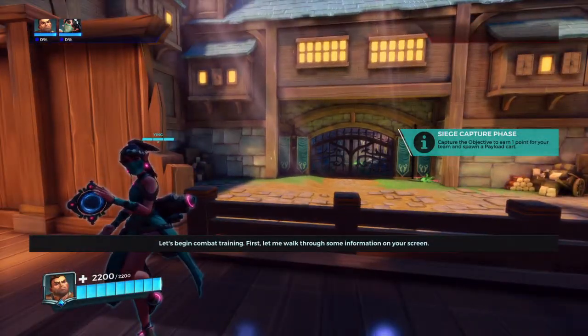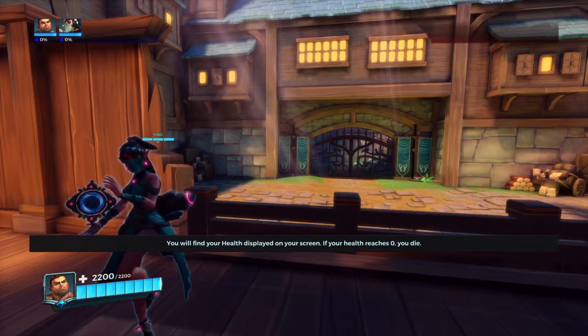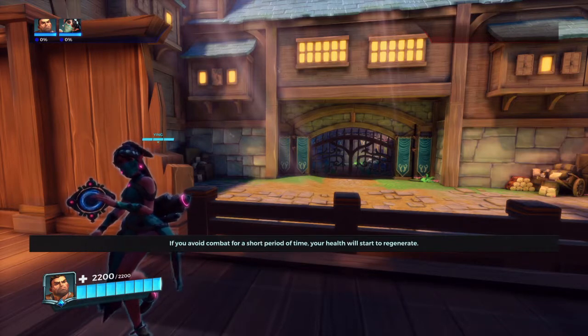Let's begin combat training. First, let me walk through some information on your screen. You will find your health displayed on your screen. If your health reaches zero, you die.